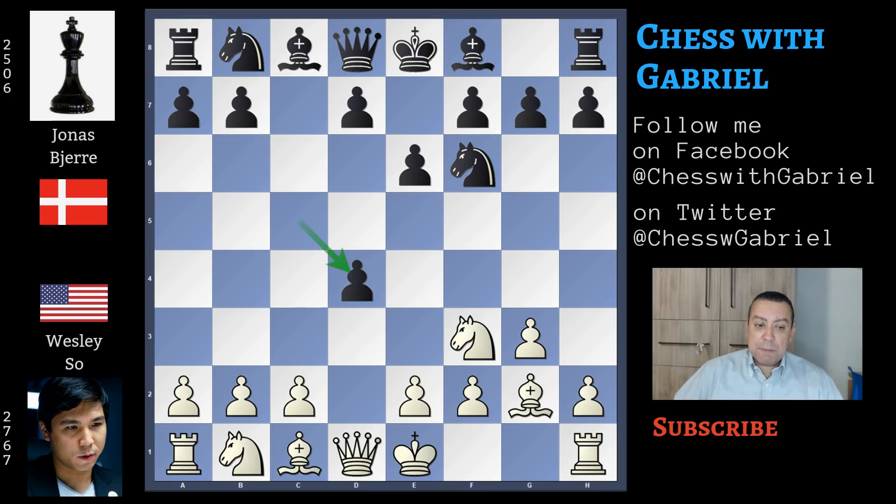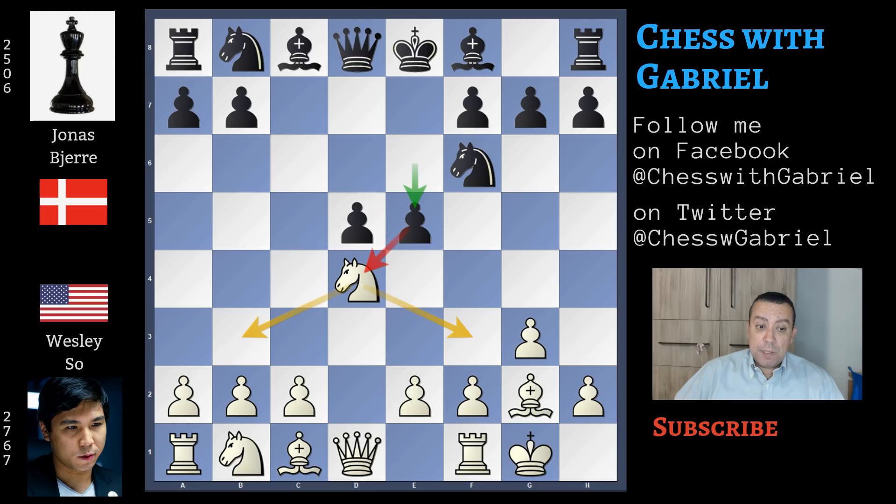Short castle for white. e5 pushing away the knight — but where to put this knight? To b3 or to f3? Wesley So continues with knight to f3 attacking the pawn. Knight back to b3 is the most played move and the line where white scores better, but this doesn't mean that knight to f3 is a bad move. The best move is knight to c6, played by Jonas, and here comes c4 — a good move attacking the center while the black king is still on e8.